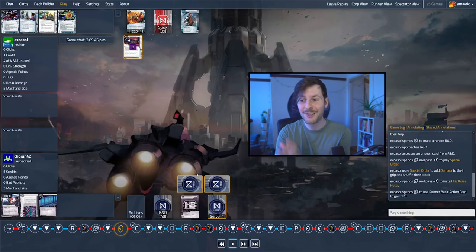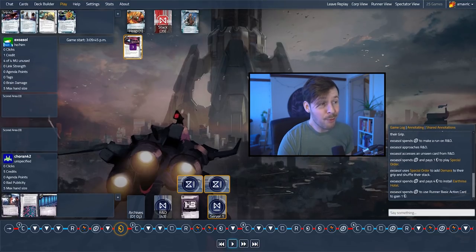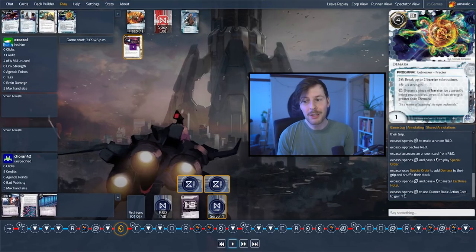The corp installs all cards face down, so information is very important for them. For the runner, it's really important too. So showing the corp what you have in hand when you don't need to — especially pulling this card when you can't even afford it — is probably not something you want to do.